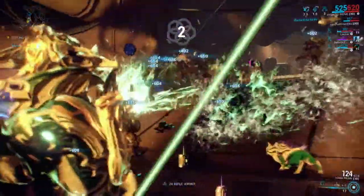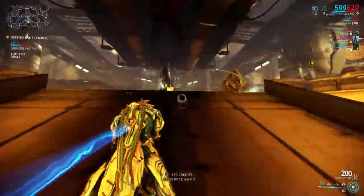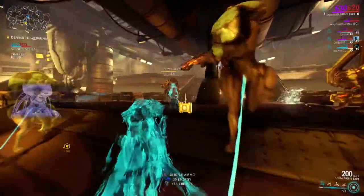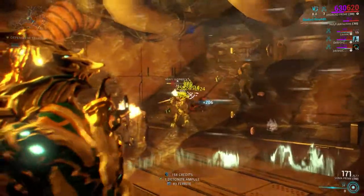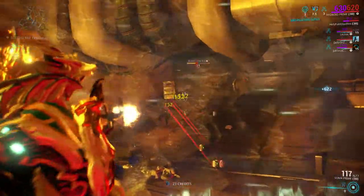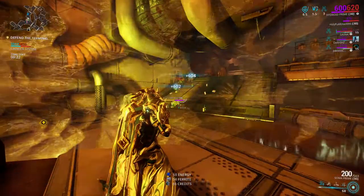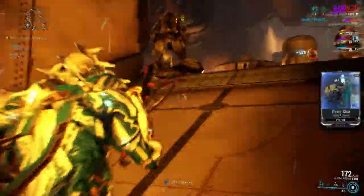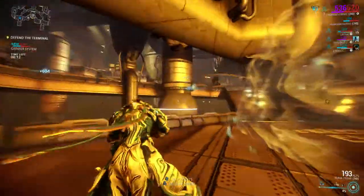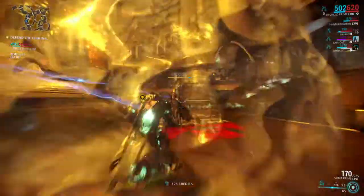The third ability is Undertow. Undertow is really good and very useful especially for endgame content. If you have the augment mod — I don't remember the name of it — but when you activate Undertow, allies that walk near it can actually go into that puddle of water and regenerate health. That's really good for endgame content because when you're fighting high level enemies, having that augment mod really does benefit your allies.